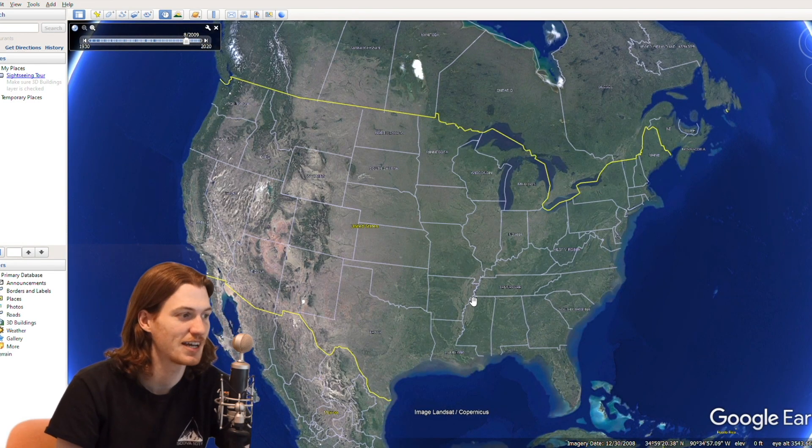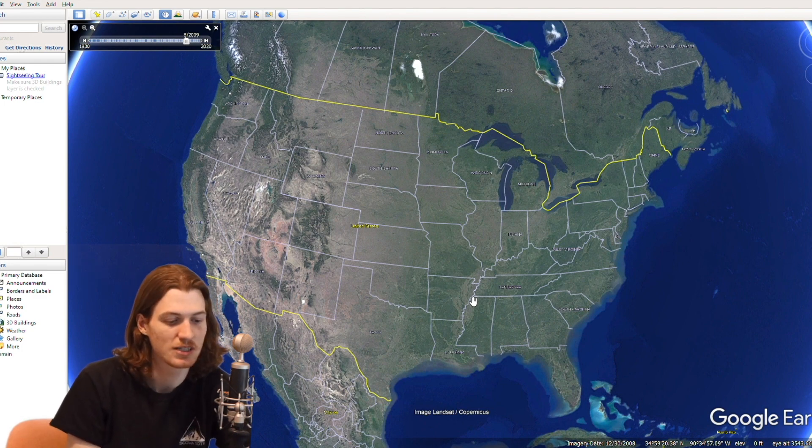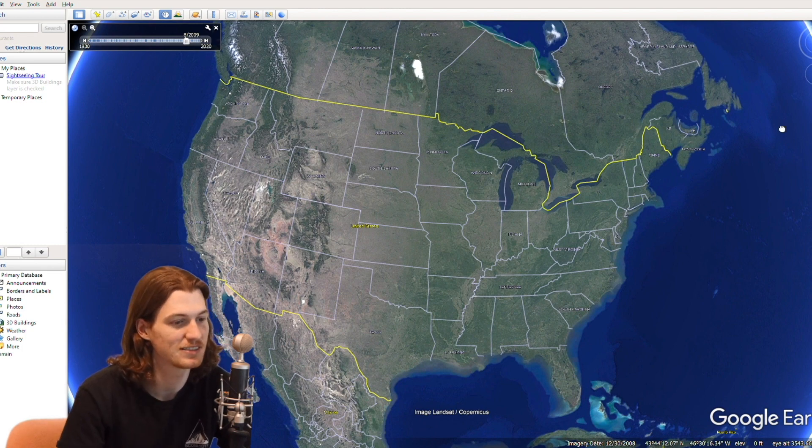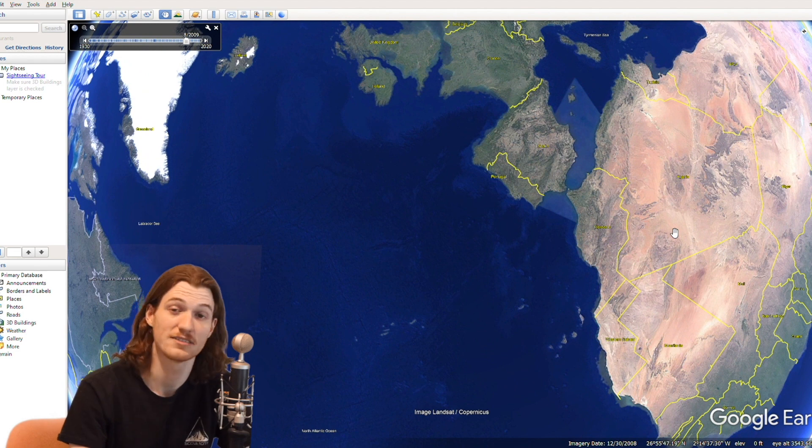So there you have it - that was like seven tornadoes that we just found just by using Google Earth. Pretty cool. It's kind of fun, I might do it again - might be kind of fun to do it in Europe or something. I don't know. Thanks for watching and subscribe if you want to see more.